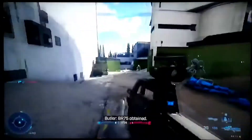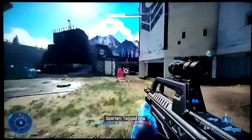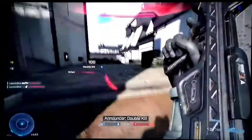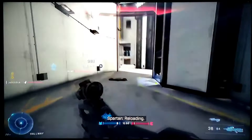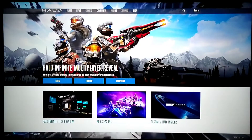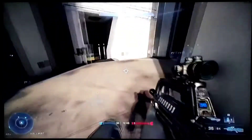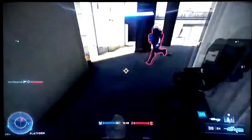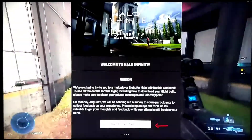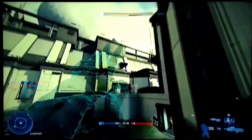Guys, the Halo Infinite beta is out and a lot of people want to know how to get it. What you're going to want to do is head on over to Halo Waypoint and make an account. If you don't know what Halo Waypoint is, it's basically an online portal for everything Halo related — things like Halo news, updates, lore, stats, you name it. You need an account for this site to actually get beta access. After you've done that, you'll be emailed and invited to join the tech test. Then you just check out the email, click on the icon, and it'll redirect you to the page to redeem the code for the beta access.